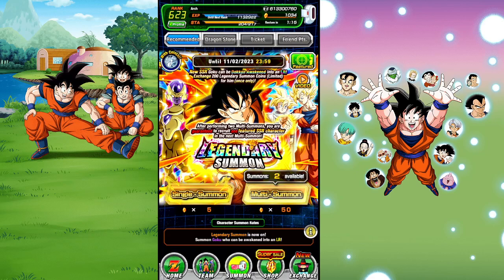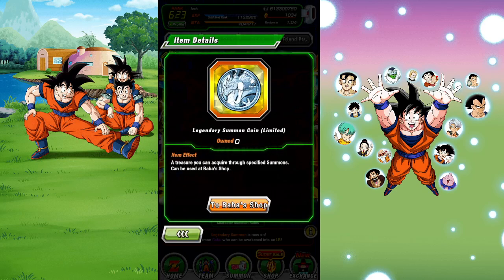This banner is unique for two reasons. First, it is the introduction of the pity system — JP got this with LR Ribrianne. How it works is you summon and collect these coins. After the banner ends, any leftover limited coins immediately get converted into yellow coins at the exact same amount. So if you had 300 of them, those silver limited coins convert to the generic gold ones. You can also exchange them right away without waiting for the banner to end.